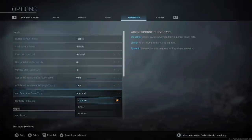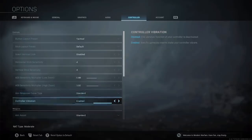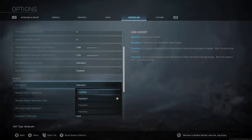You then have three aim response curves to choose from: Standard, which is a simple power curve map from aim stick to aim rate; Linear, where your thumb stick movement directly relates to your aim rate; and Dynamic, which is a reverse S-curve mapping for fine aim rate control. I've tried them all and recommend just sticking with Standard. For aim assist you can have it disabled — which you're never going to want to do — Standard, which is the traditional Call of Duty feel, Precision for experienced players with very good accuracy, or Focusing for those who've never really played a first person shooter. I would recommend just getting used to Standard aim assist as in the long run that really is the best option.